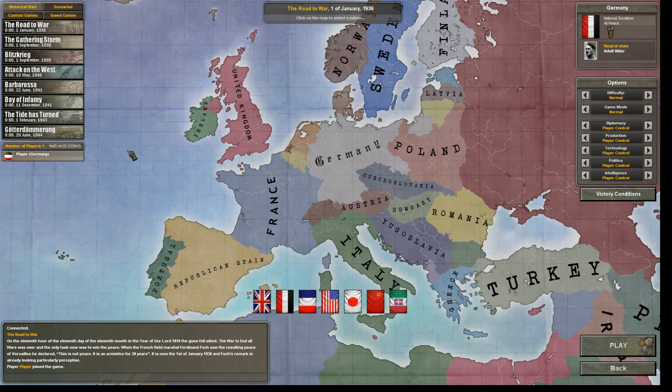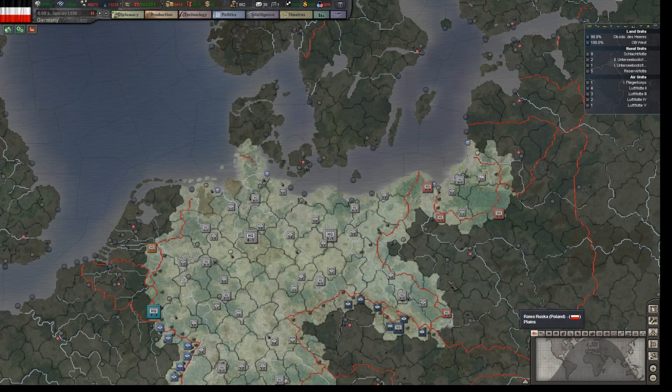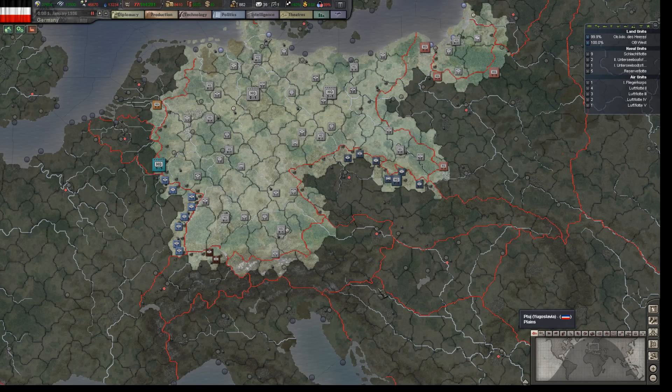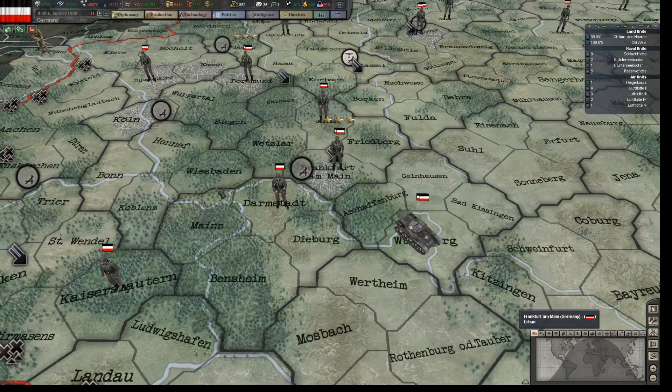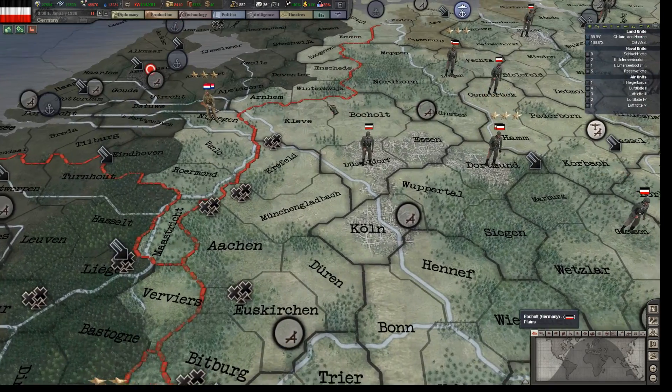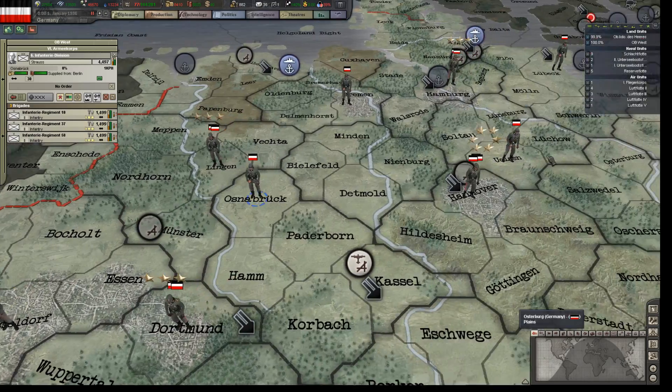I'm starting a campaign for Germany in 1936 and I'm gonna try and win over Europe. This is how our troops look like in 1936.